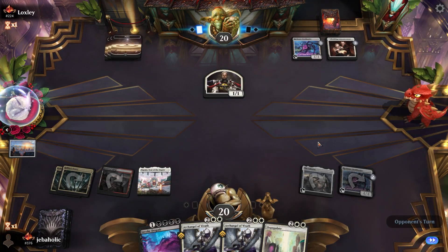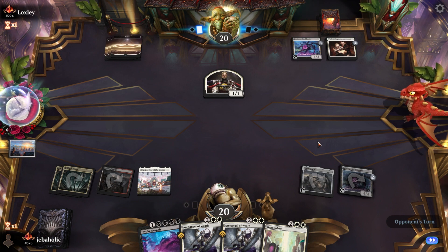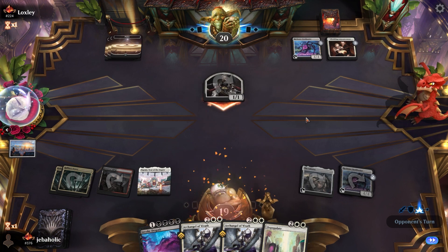Nice. Our best bet is to play Invoke Despair and keep him off this Wedding Announcement plan. Well, that's annoying. We'd love to find a Farewell now.